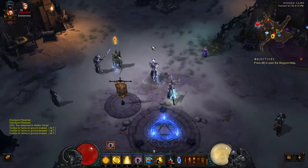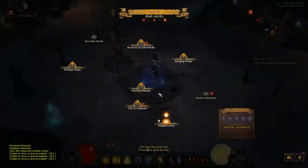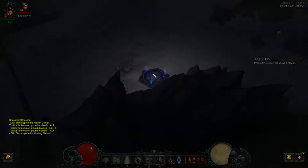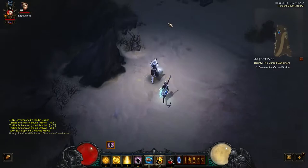Hello and welcome. I'm here again with another easy bounty to farm gold and experience. This one is the same place as Miner's Gold but it's called the Cursed Battlement. The nice thing about the Cursed Battlement is, it's the exact same spot as Miner's Gold so you will get used to getting there, and it's very, very quick.